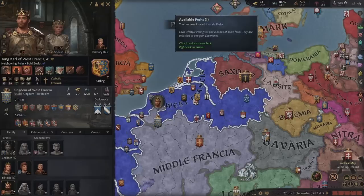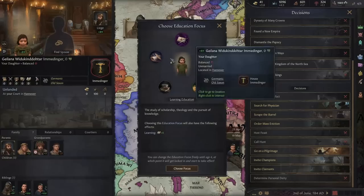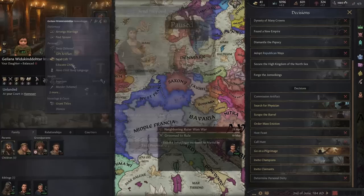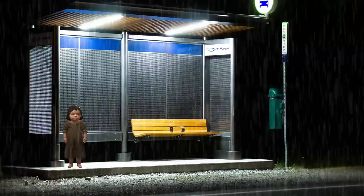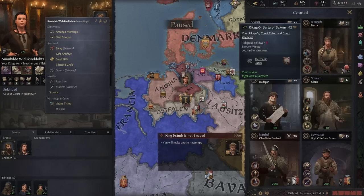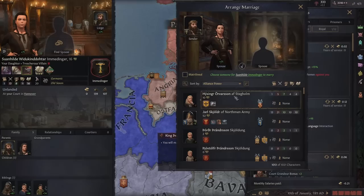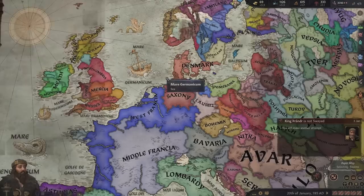Picking up Groom to Rule and then moving out of the diplomacy tree. We got a daughter — she could make a good spymaster in future so we'll try intrigue education. There's no one great to educate her though. We've got another son — will try to get him educated well. Marrying our daughter off to the Earl of Denmark for an alliance — hopefully two generations of alliances with them. Our player son wants to go out on an adventure too.